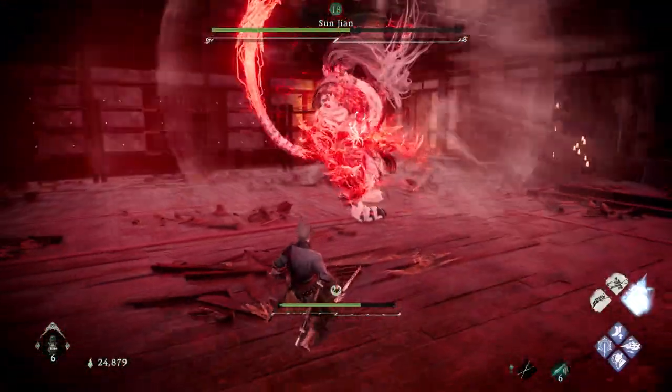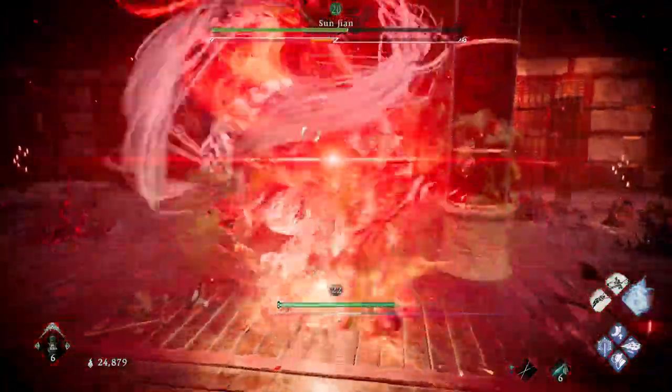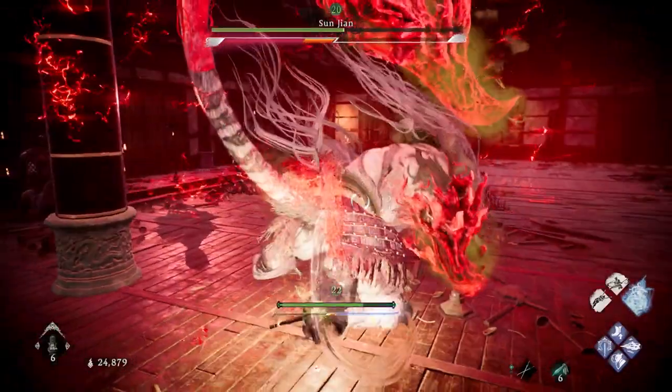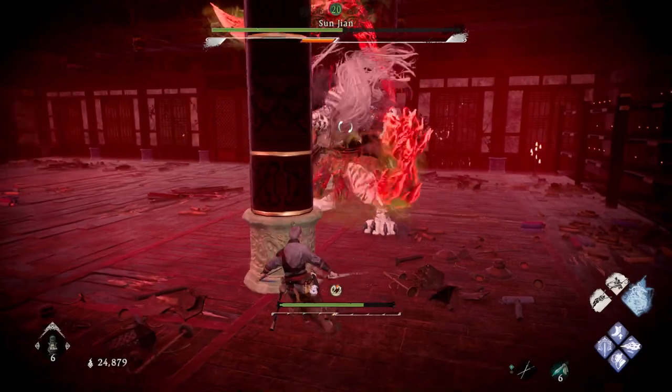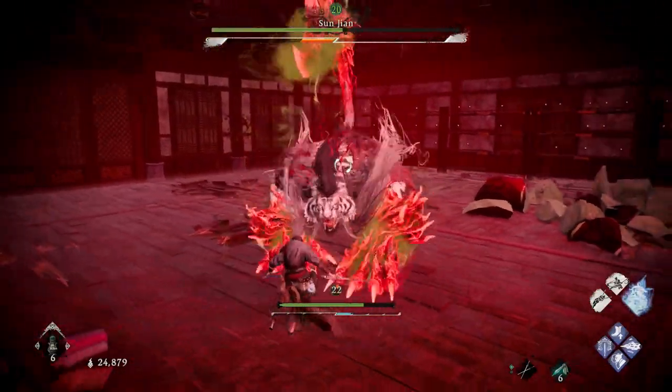Keeping some distance here, getting a few hits in. Oh, I parried — actually dodged instead. If you're behind him, he'll do that one tail swipe, just kind of to reposition the boss.